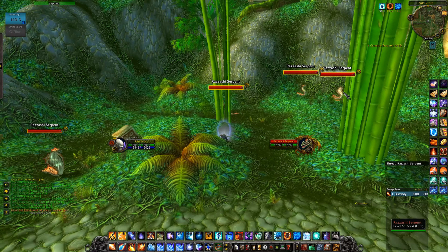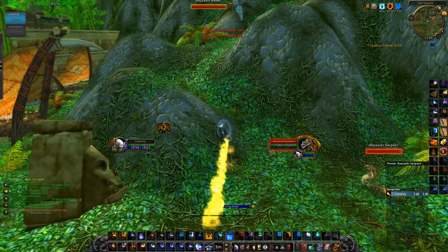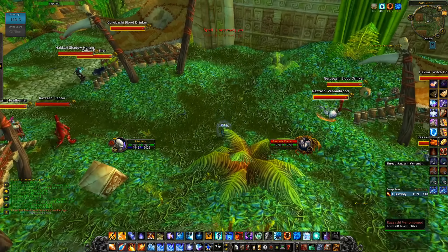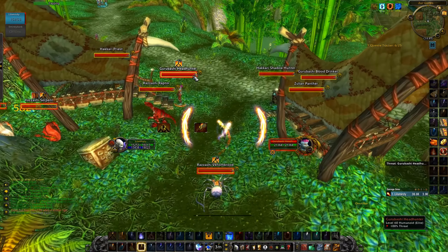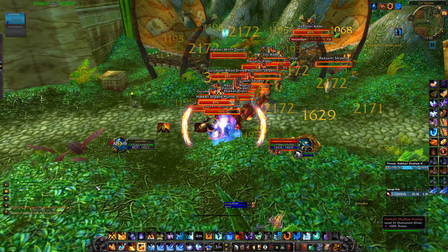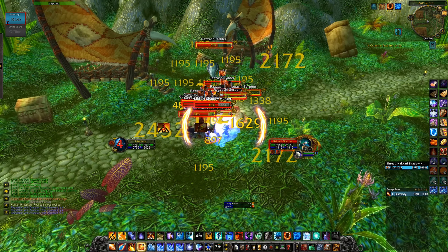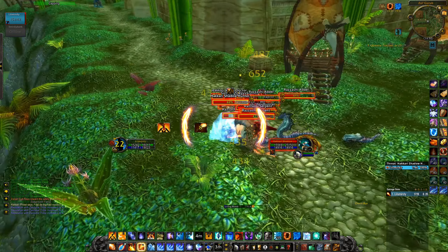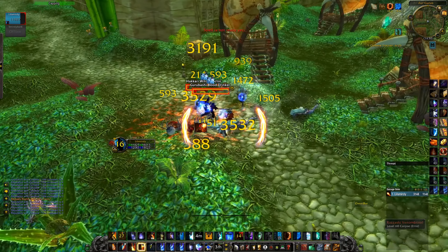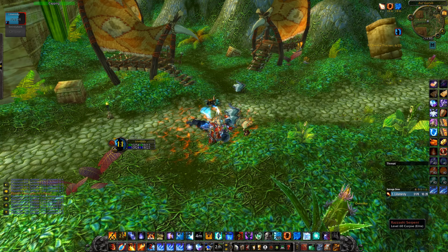Pull 7 is the last pull. I have ice block back up, so I make sure I pull every mob around here. I use my energy boots to do it quicker, pull these 3 camps, put living bombs on the biggest targets, and then I ice block. I wait until they are stacked, go out of ice block, use dragon's breath, flame strike proc, blast wave, flame strike proc — and that is the entire dungeon. Thank you for watching, please like, comment, subscribe, and I will see you guys in the next one. Peace!